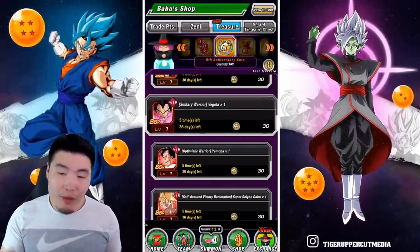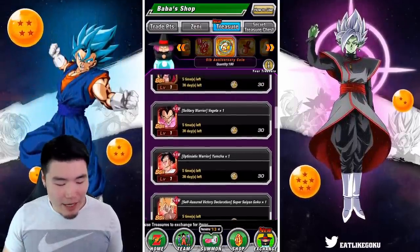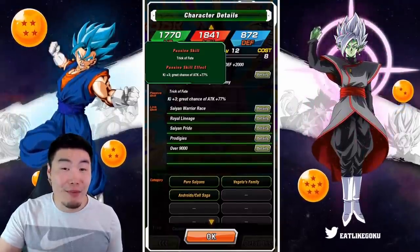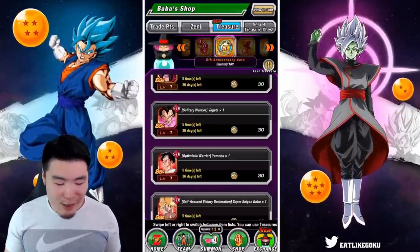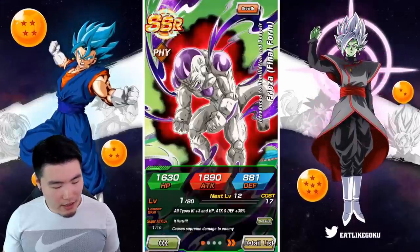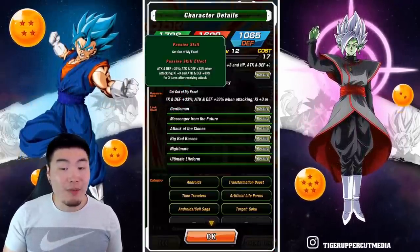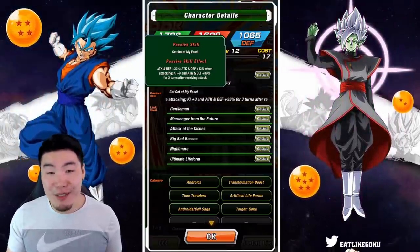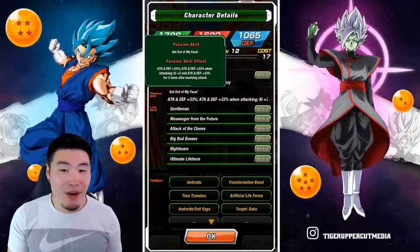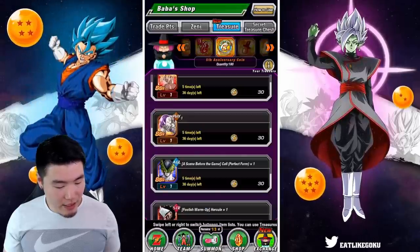Most people have that collector's mentality and want to complete their box as much as possible. Some things you just can't get from the JP side — it's impossible. But now that we have the option of getting these guys, even though they're a little pricey at 30 coins each, I think it's worth it just to complete your collection. That said, they're not that great — this Vegeta gets Ki+3 and a great chance of ATK+77, so it's not even guaranteed. He's not the most useful unit, but for collection purposes I'd definitely pick him up.